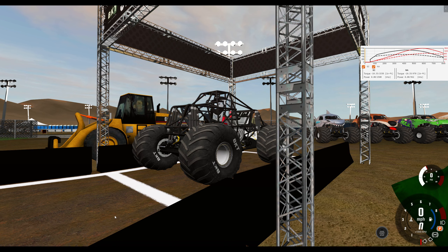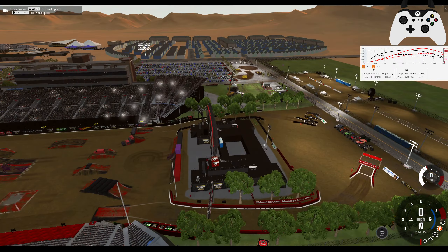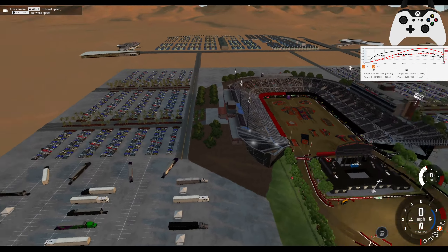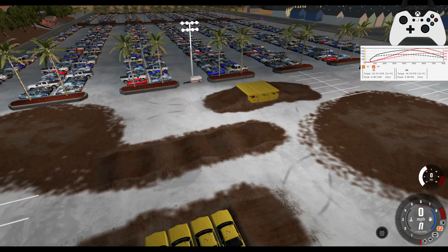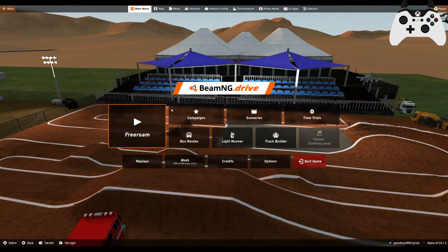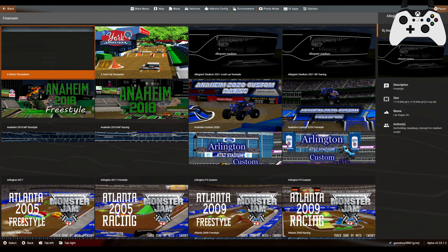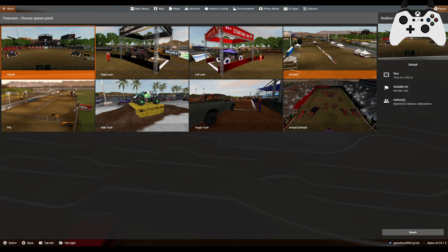Hey guys, Gameboy3800 here. Once again we're back in BeamNG, and today we're taking a look at quite a few things. We have a brand new map by Redline — his custom world finals. It's quite the spectacle: it's got the main event area, a pit party, a ride truck area, parking for the trucks, and over here looks like a mini monsters or dirt break area. It has a ton of spawn points — the default in the middle, the lanes, pit party, pits, ride truck, a tough truck area, and another default. Very well done, a lot of people seem to be enjoying it.